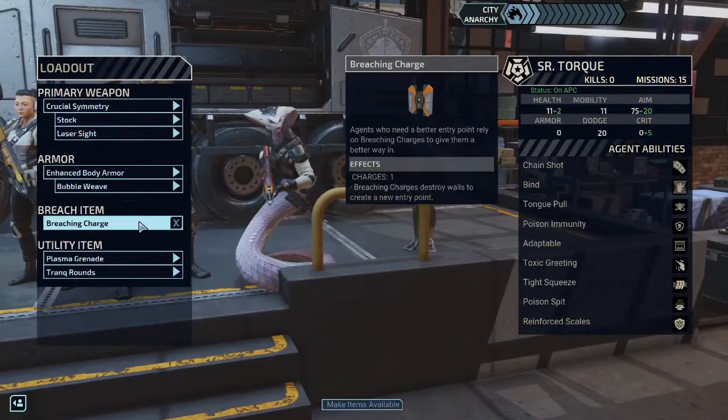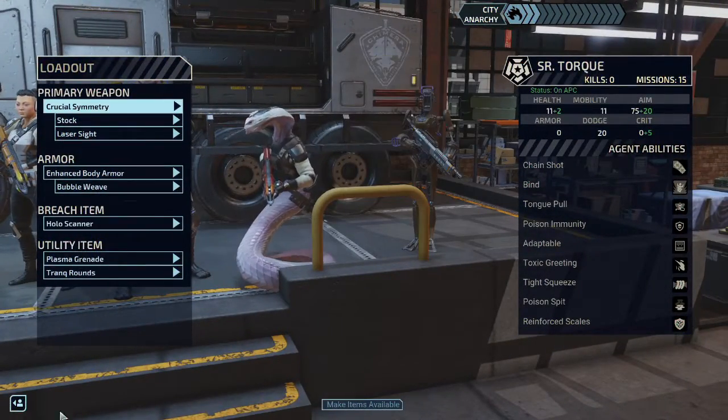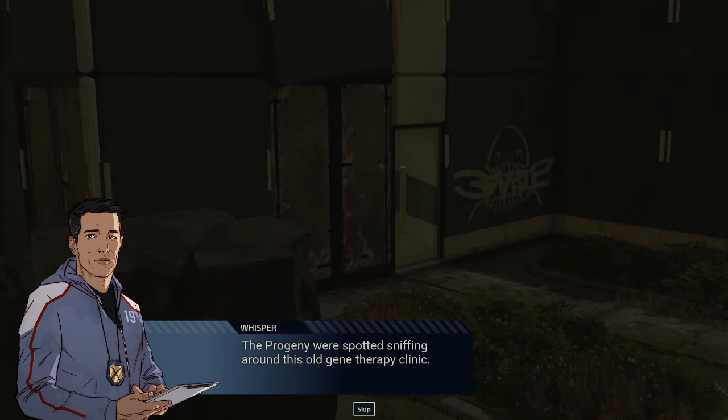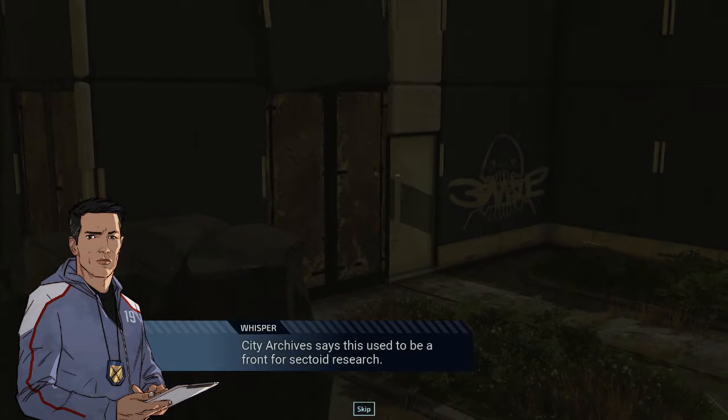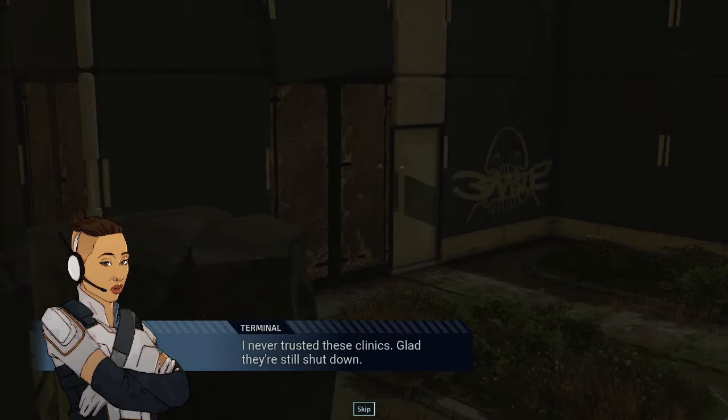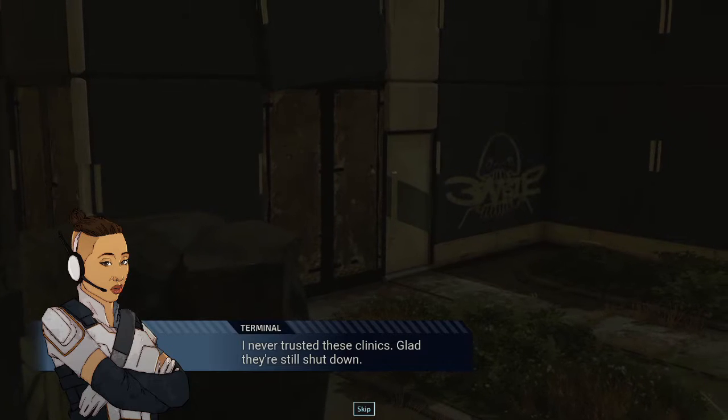Because we already got one breaching charge, we don't necessarily need two. There we go. And let's go. The progeny were spotted sniffing around this old gene therapy clinic. A city archive says this used to be used as a front for sectoid research. I never trusted these clinics — glad they're still shut down.